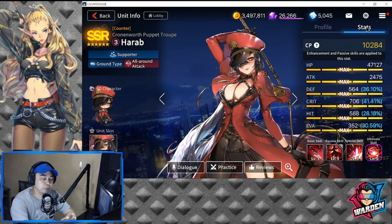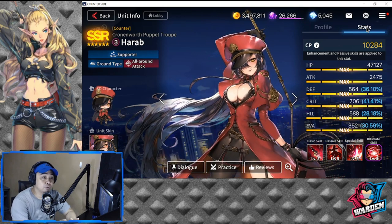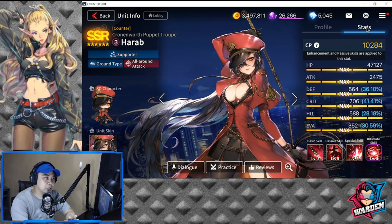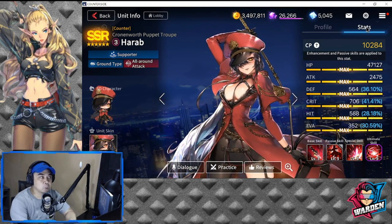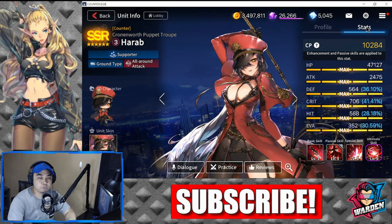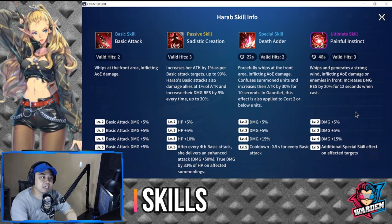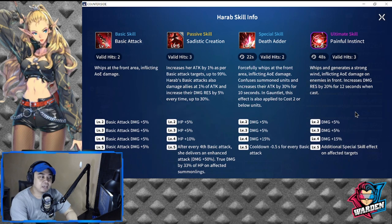She is going to be a pretty squishy character that you can bring depending on the timing and the meta for that week. For her basic attack, she has two valid hits, whips at the front area inflicting AoE damage. Basic attack damage increases from level two to five at a maximum of 20%.